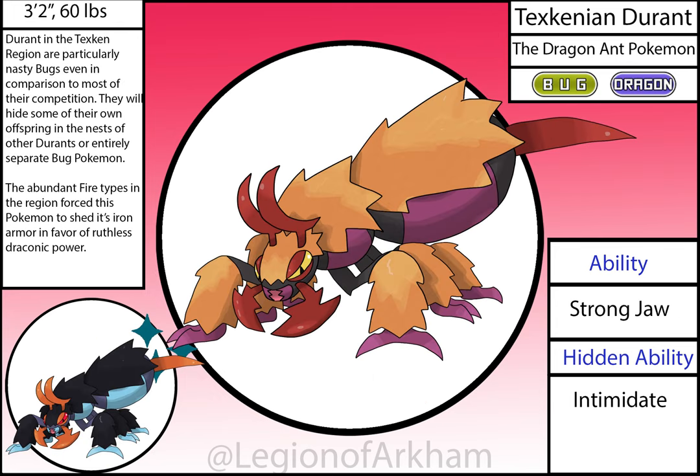Texkinian Durant, the Dragon Ant Pokémon — based on the velvet ant, which fun fact is actually a wingless wasp. This was originally a Bug/Dark type in the first draft, but I changed it to Dragon to fix my criminal lack of that typing. It got a lot bulkier in the redesign, now able to support the massive stinger it has. I streamlined the color scheme so it felt less cluttered and more cohesive. It lost a lot of defense, but it gained more power in the process.